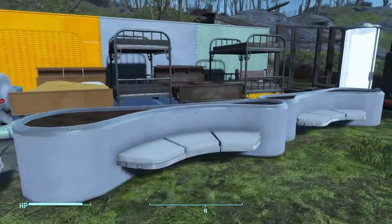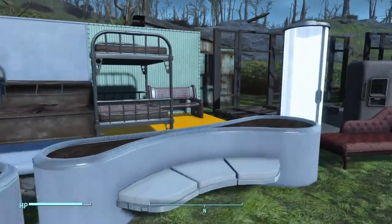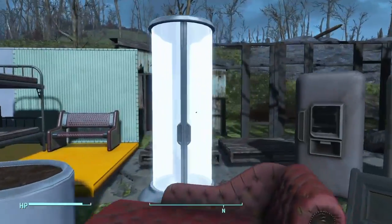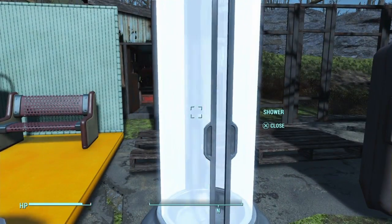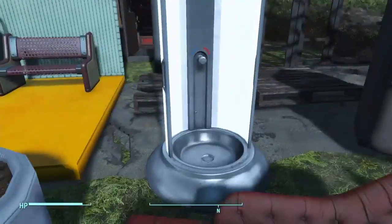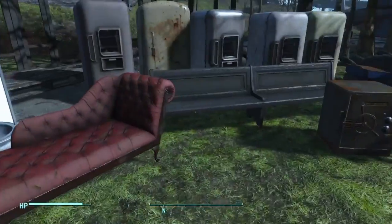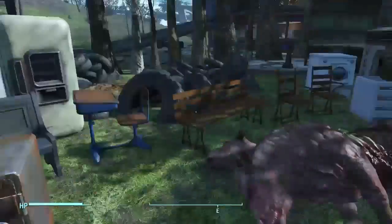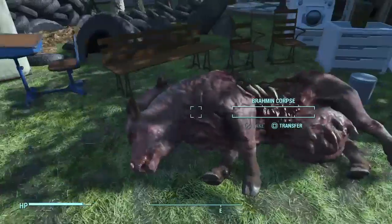These are some seats, some new beds as well. Those things back there, you could also place down — those are new. This thing looks really cool — this is a shower. And that's from the Institute. And then a bunch of different fridges, a table, a school desk right there, a safe, and a Brahmin corpse.